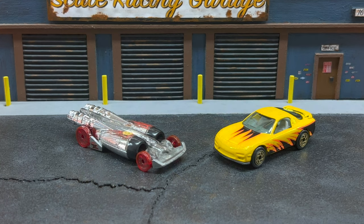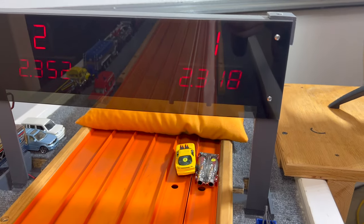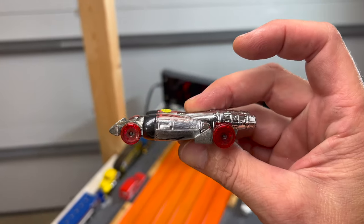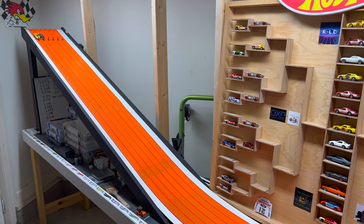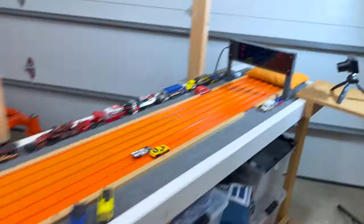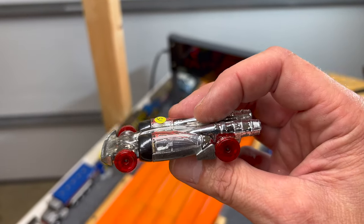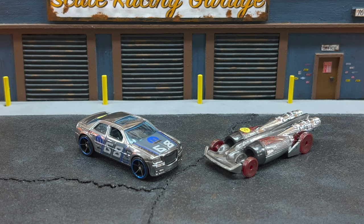Qualifying 12th overall, Your Nightmare with his Salt Shaker versus the number 21 qualifier Bobby D's Lakeside Raceway Mazda RX-7. The RX-7 gets the hole shot but the Salt Shaker makes it up on the long end: 23.18 to 23.52. Your Nightmare records the first win. After the swap, Your Nightmare runs a 23.47 to a 23.57 — a terrible second run, but his faster first time is good enough to advance.